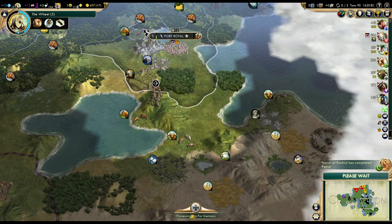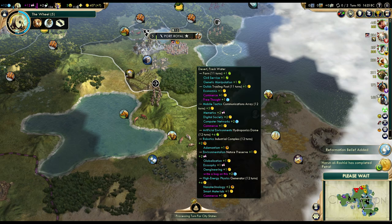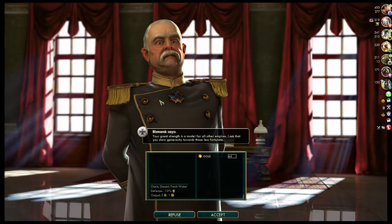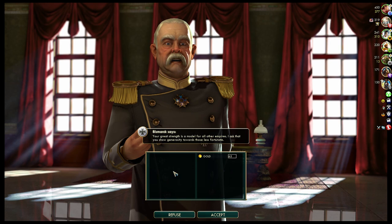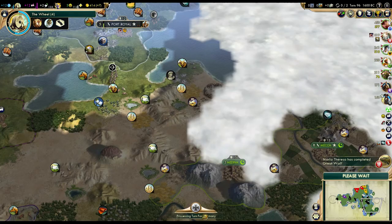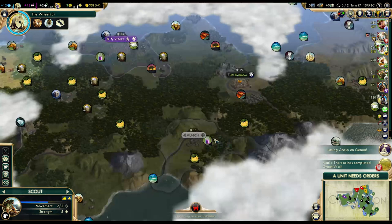I hope no one is going to beat me to it. I'm sure Enrico is afraid of stability. Let's send the archer this way — Arabia is pretty close; they definitely won't like me starting that city. Germany wants gold — I might actually accept this, because it will give me a significant boost to relations with Germany, and 63 gold is not a big deal. So now we'll have a bonus.